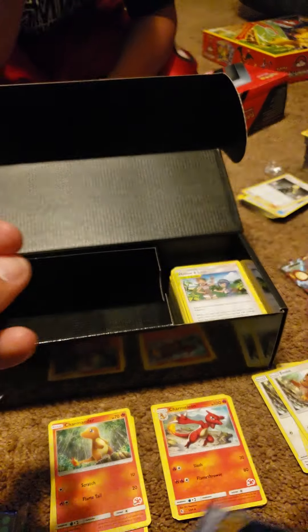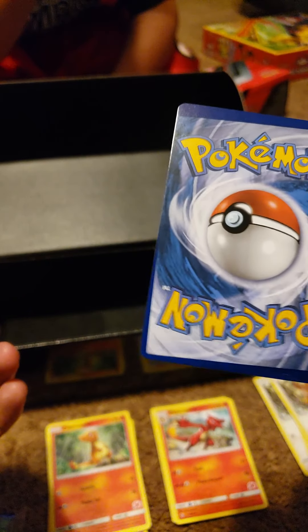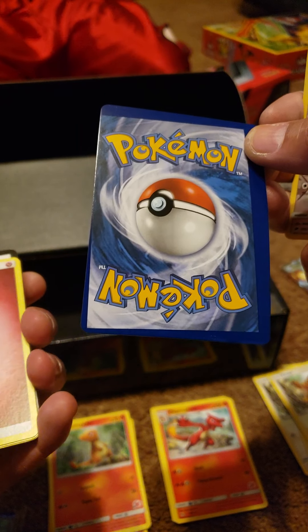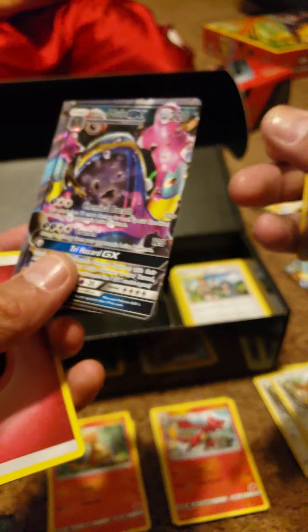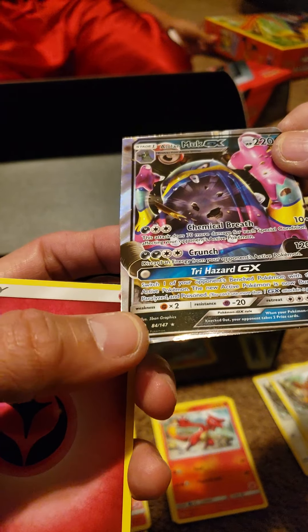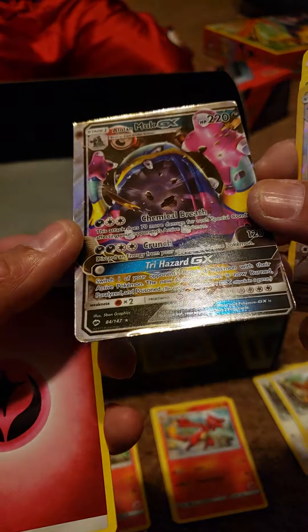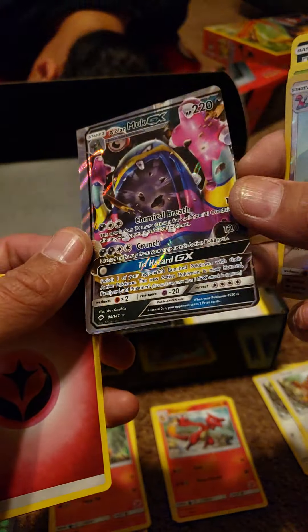Holy crap - that card looks terrible! Whoa, oh my God! Holy crap dude, oh my God! This is what came out of the Pokemon Trainer's Kit. This can't be a fake card - no way. It's definitely a real card. It is such a bad error though - holy crap dude, that is terrible.